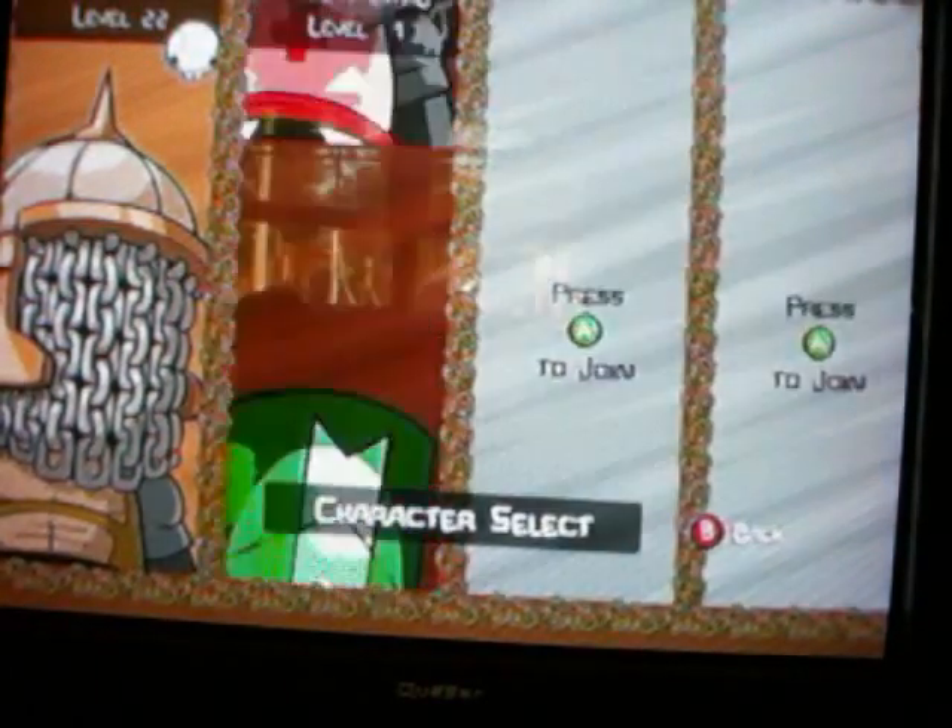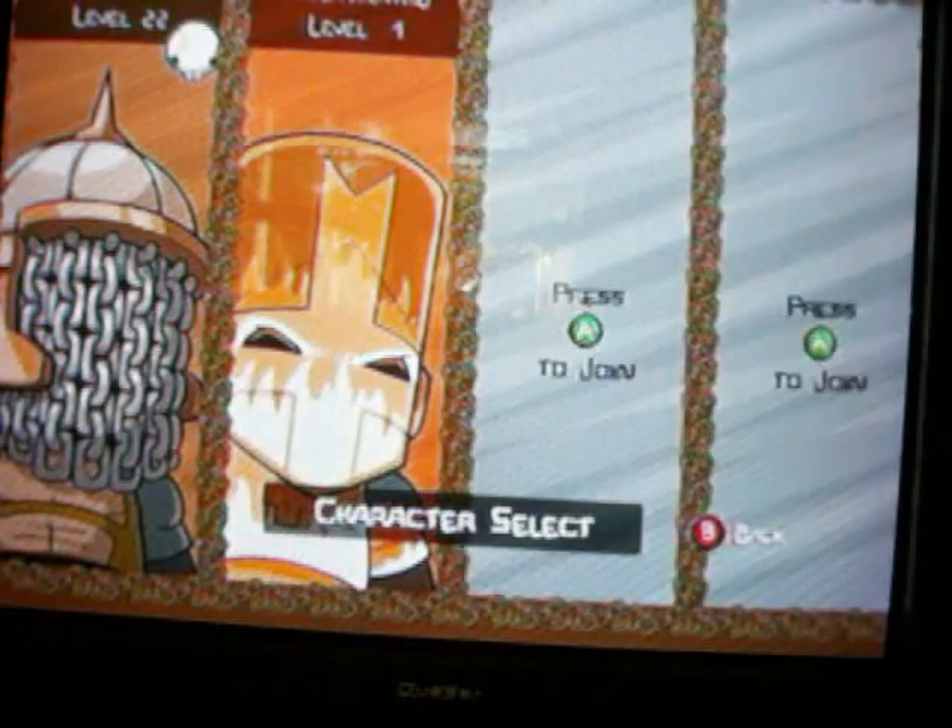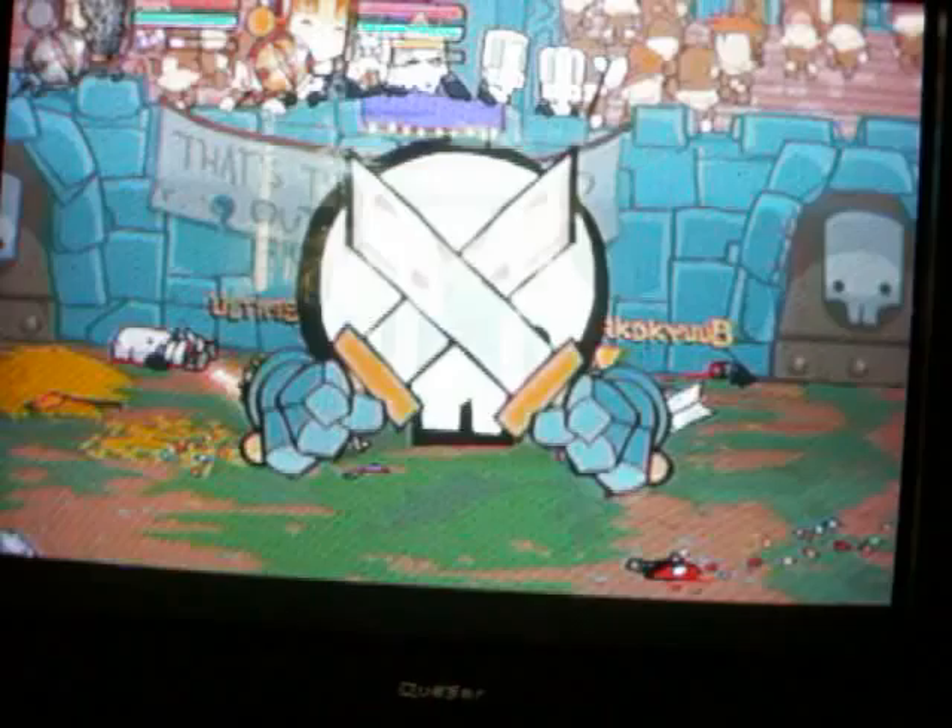This guy's pretty much the exact same thing as the last character you saw, except instead of a knife, he throws a bomb — like the normal gray knight with the masked clothes you get from beating the barbarian boss.